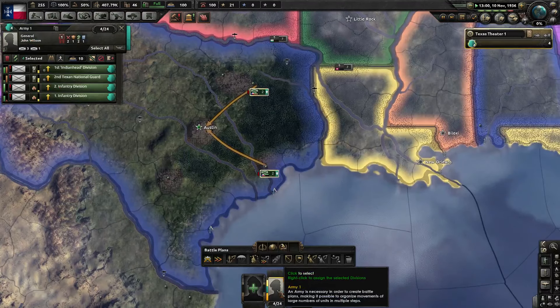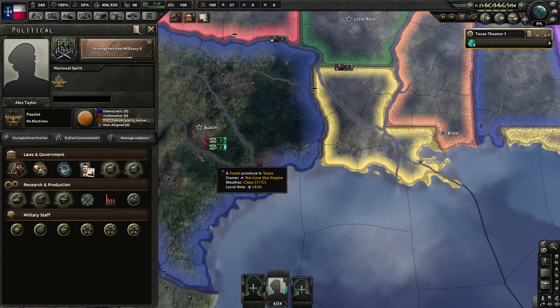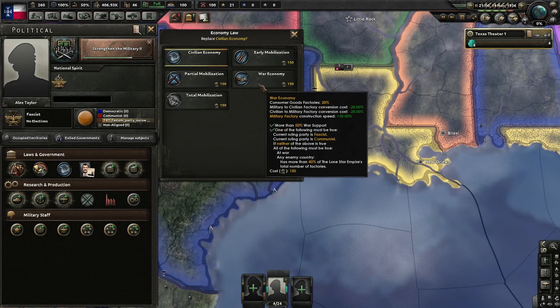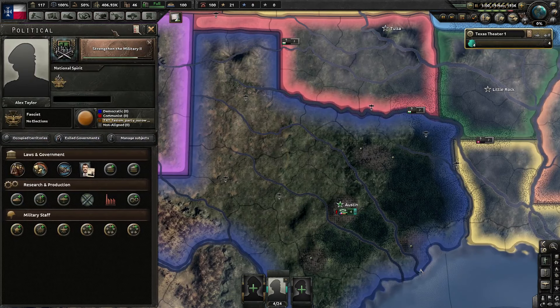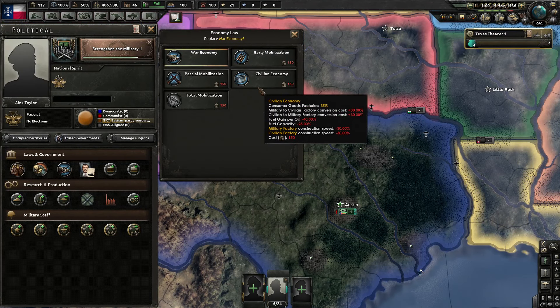So let's join you guys all in the army. They're green now, so we're going to have to train them up eventually because I don't want them to have the combat debuff. Let's go to War Economy because we can and there's no reason not to. I'm going to make sure — I'm playing for a while — okay, no reason not to.